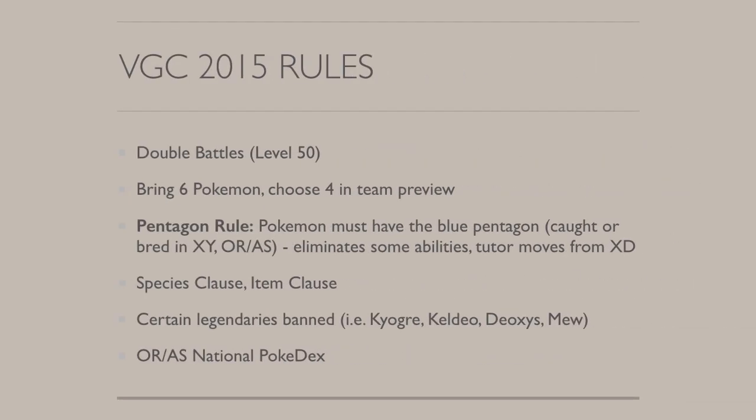First of all, let's look at the rules for anyone that may not know. They are double battles, level 50, you bring 6 Pokemon but you choose 4 after team preview. The pentagon rule means your Pokemon have to be caught or bred in XY or ORAS — this basically eliminates some previous abilities like Defiant on Tornadus and Thundurus, and some tutor moves from games like Pokemon XD, for example Follow Me Magmar. Species Clause and Item Clause are also in effect, and there are certain legendaries that are banned — these tend to be the cover legendaries like Kyogre, Keldeo, Deoxys, Mew. Full list is in the description below.